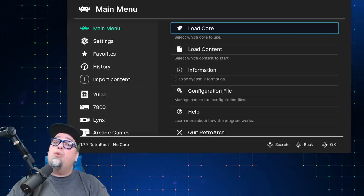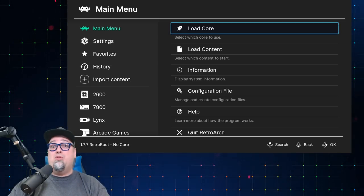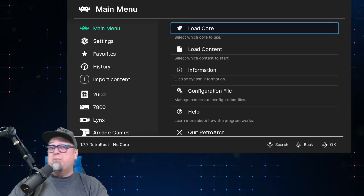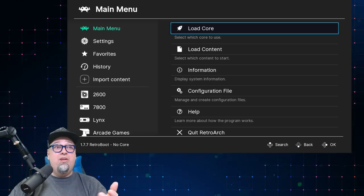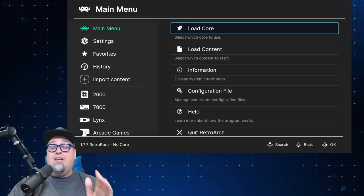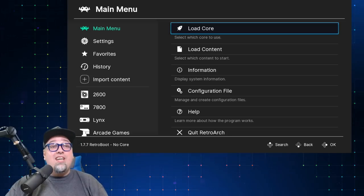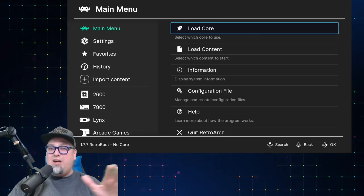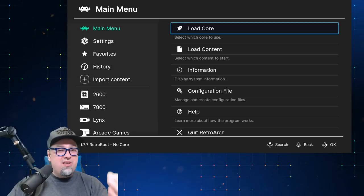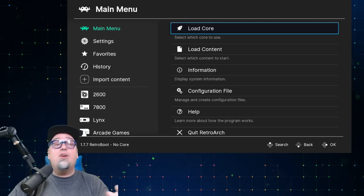Today we have a really special one — a brand new drag-and-drop plug-and-play retroboot build. It has a ton of systems on this thing — over 7,500 games. So we're going to take a look, see a few things, test out a few systems. Some of the systems you may think there would be issues with have been tested and they work just fine.